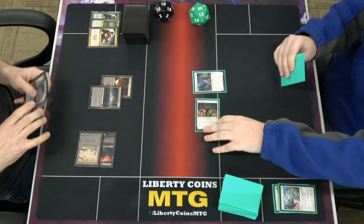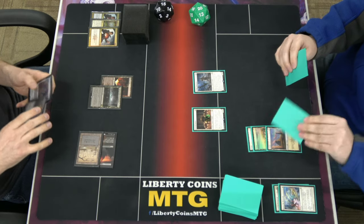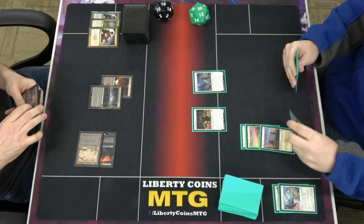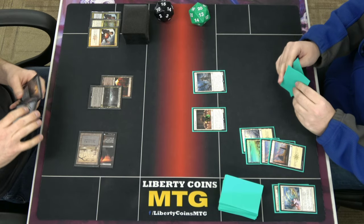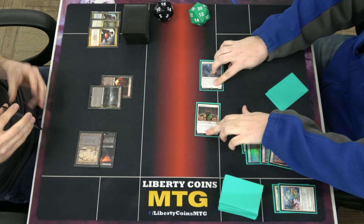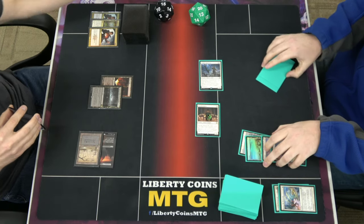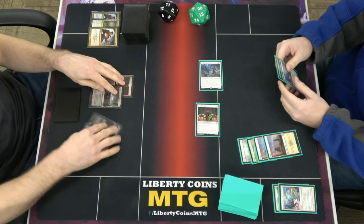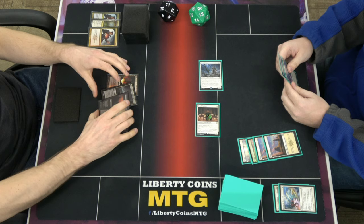I was expecting Fatal Push. Draw for turn — it's also in there, I just don't see them. Land for turn. Go to combat and swing — 4 damage, go to 11. And pass turn.